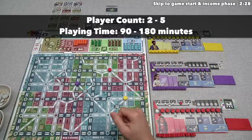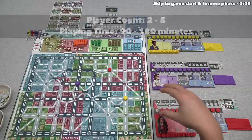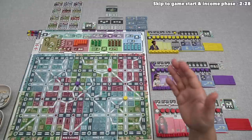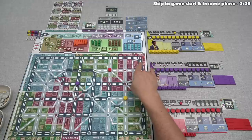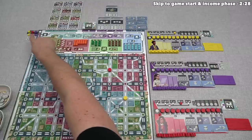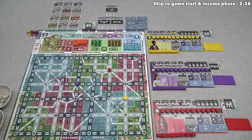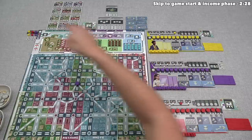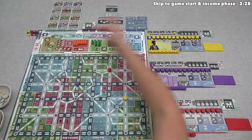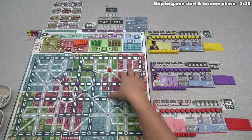Let's start with a brief overview. Each player is in charge of a transit company, and each one of us is going to be constructing our own subway line through the city. The goal is to gain as much prestige as we can. We'll be moving our actions around this loop — each time we stop at a space going clockwise, we perform an action there. Once all players have gone around three times, the year ends. The game takes place over three full years, and the player with the most prestige wins.